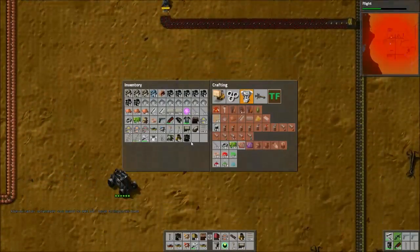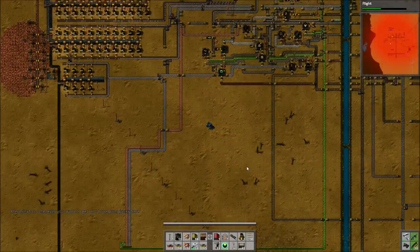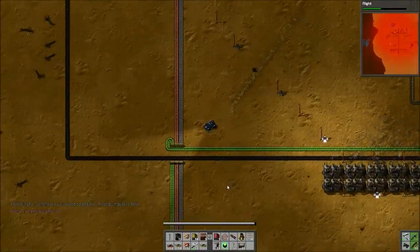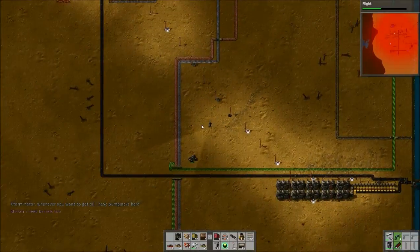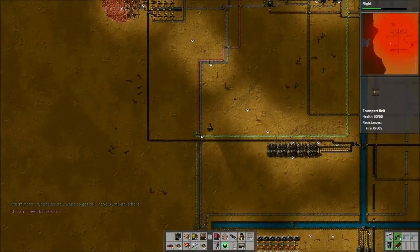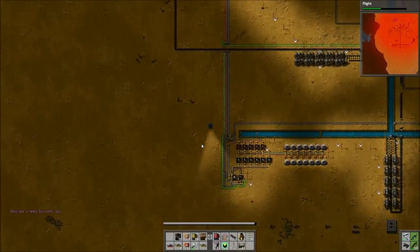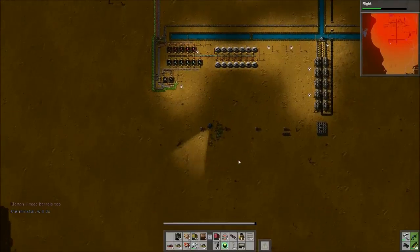I think I'm actually going to hop in my car and go down and see what he's doing. Oh shit, that just cut off the power for my entire base. Oh God, everything would come grinding to a halt. Okay. Barrels are actually very easy, just steal quite a bit of it.